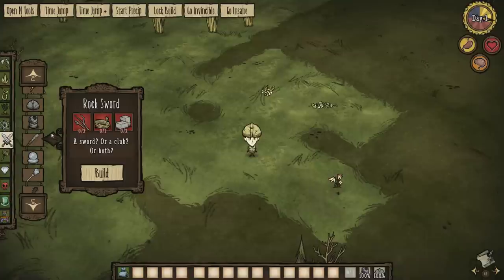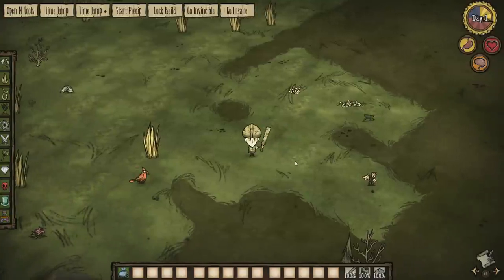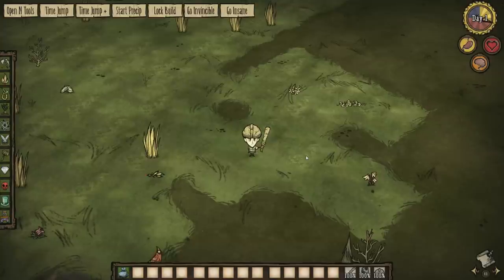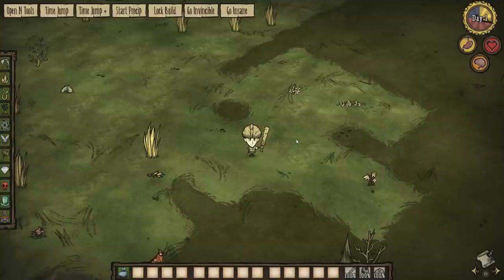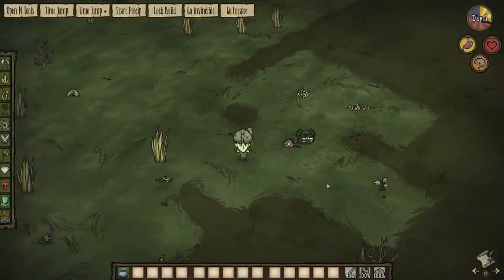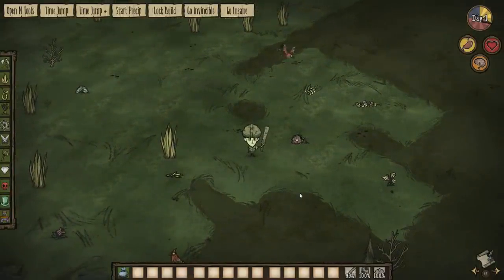Next we have the Rock Sword, which is two twigs, one rope, and two cut stone — pretty easy to make. It has a durability of 300 and does 34 damage. We'll try it on a spider quickly — and it takes just three hits. So it's a pretty standard item.